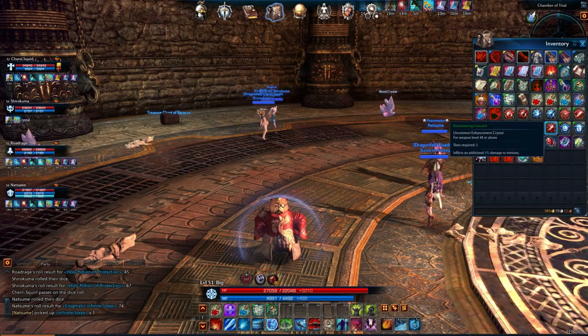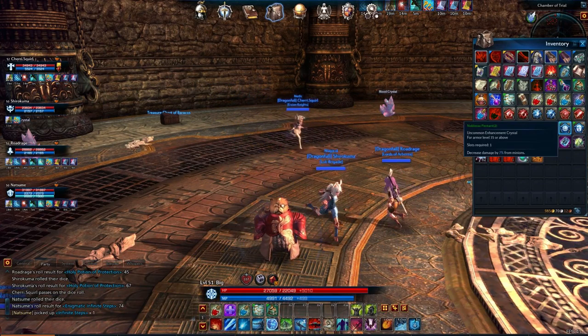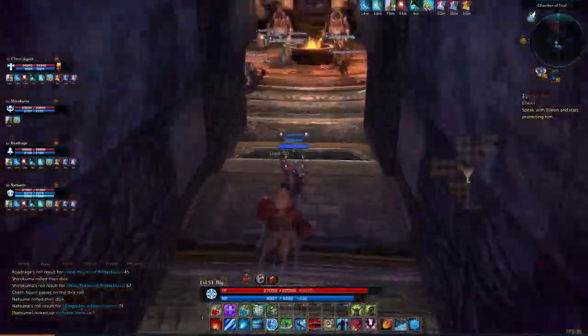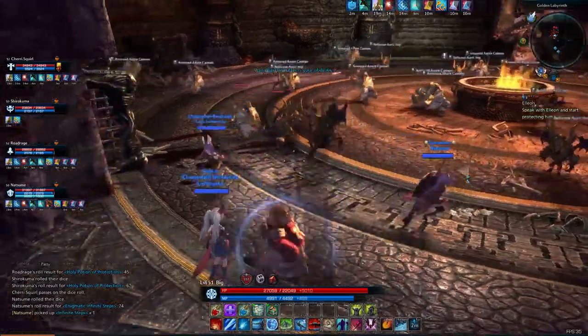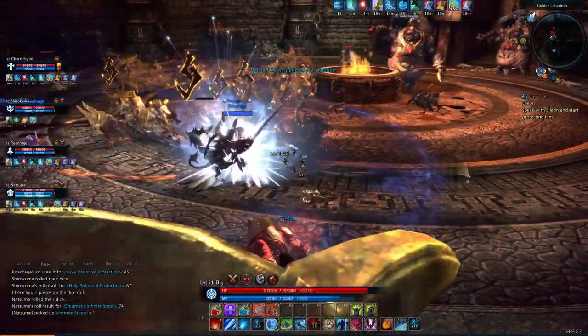We rolled a 78 — I think we actually just won those. Yes, fantastic! So we don't need to purchase any, very very good. Domineering — nice. I think that's all the loot here, we can continue on.